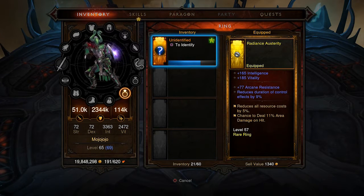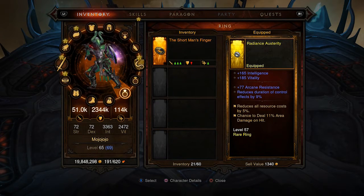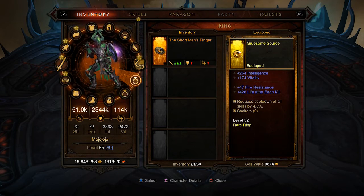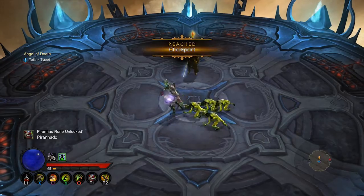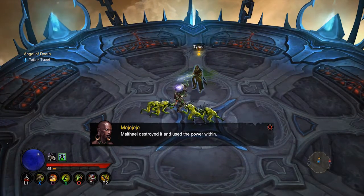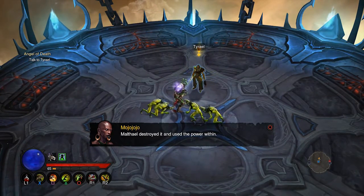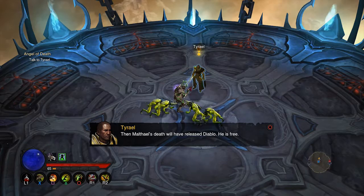Alright, let's see what we ended up with - the Short Man's Finger. 11 to life, 44% critical hit damage, Gargantuan instead summons three smaller Gargantuans each more powerful than before. Cool, and it's actually better than this guy. Where is the Black Soul Stone? Malthael destroyed it and used the power within - then Malthael's death will have released Diablo. He is free.